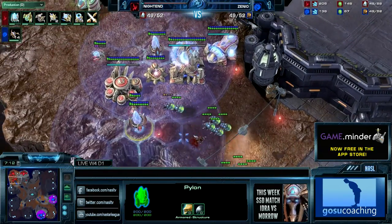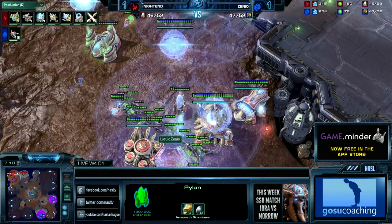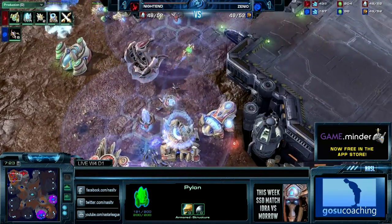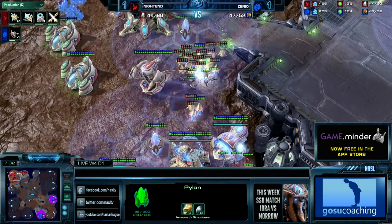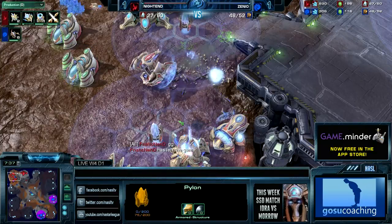And here we go — will he actually target? He's going to go for the cannon. The entry point has been broken wide open. Nightend has nothing. The two Banelings actually survived and managed to chase down some of these probes. The probes are fighting them head on, Zerglings also getting into it. And Nightend losing all of his probes. GG.